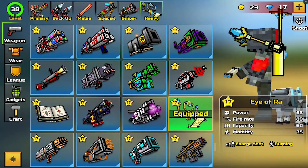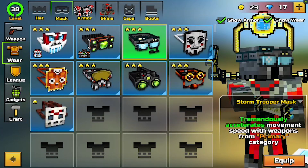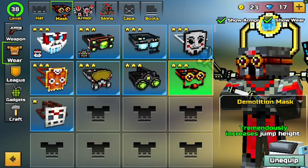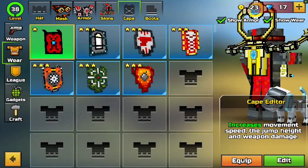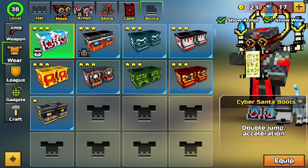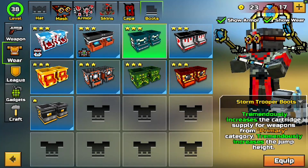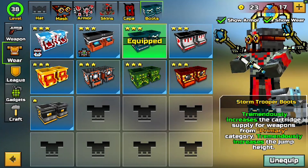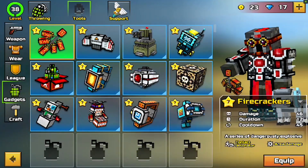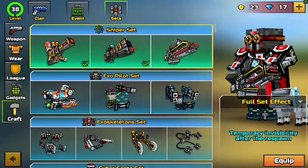Over here in the armor section we have the usual stuff — Santa gear and all that. The masks too. We're going to have all the armor, capes as well, and boots also. It does have all the gadgets — you can see all the gadgets over here. And all the crafted weapons as well — if I go to sets, I have the full set.